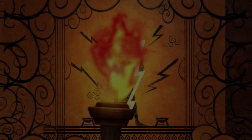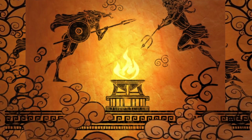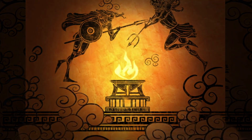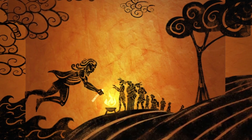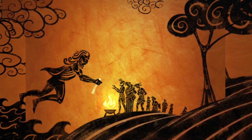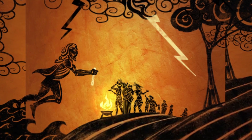It all began with the king of the gods, Zeus. Together with his two brothers, he ruled over all creation. Until one day, the symbol of their godhood was stolen. The thief gave the heavenly fire to his mortal children, bestowing them with warmth, safety, and wisdom. Now the mortals no longer needed the gods to survive, and this made Zeus furious.